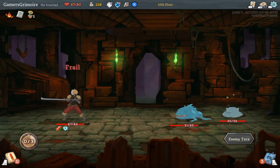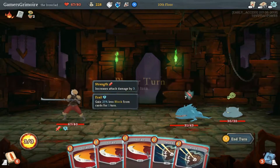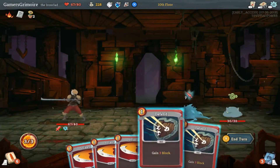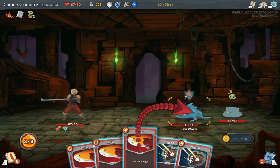Lick — Frail. Oh boy, what the heck does that mean? I gained 25% — okay, I gained like nothing for block. It's only for one turn though.